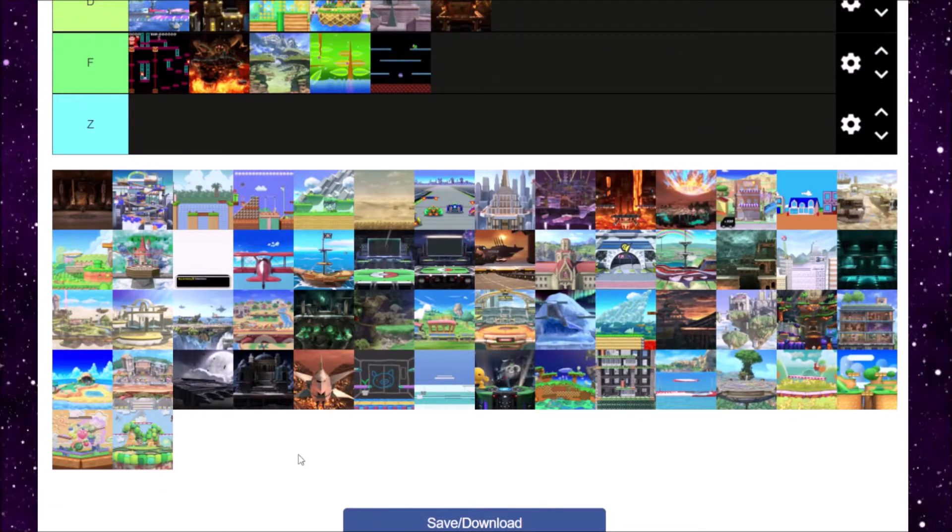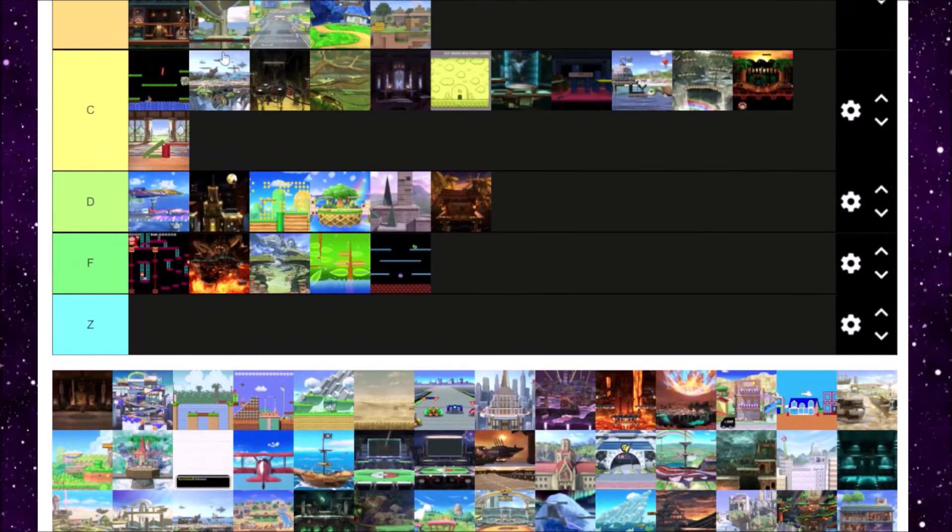Mishima Dojo is next. It's kind of just there. I like how you can break through the walls and stuff, and Heihachi is just chilling in the back, but there's not really much to it. I like King of Fighters Stadium better honestly. Still a B tier for me.